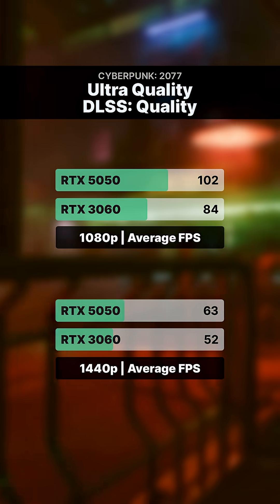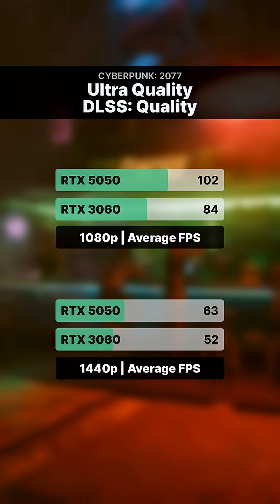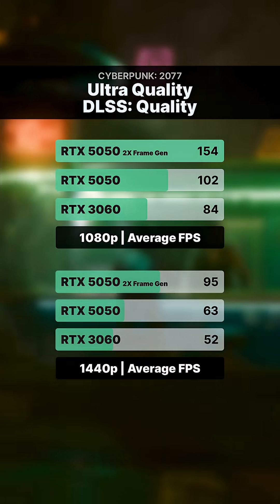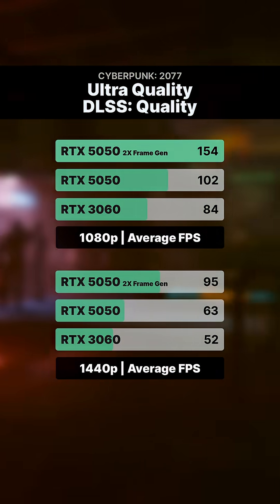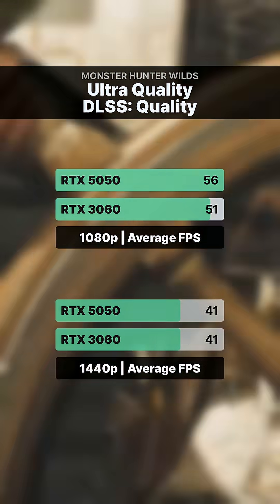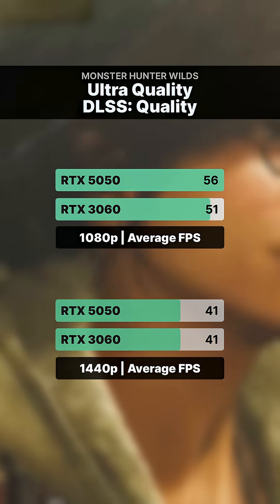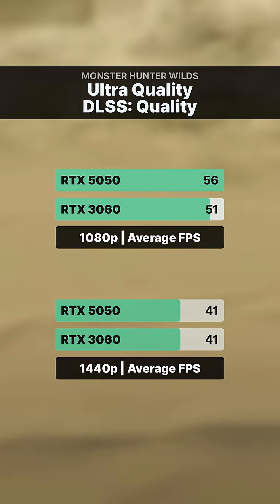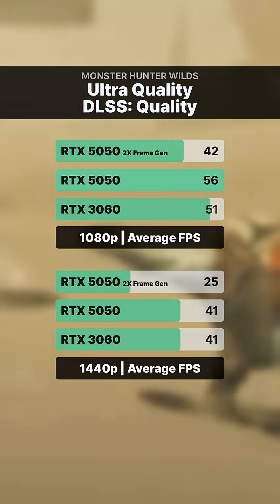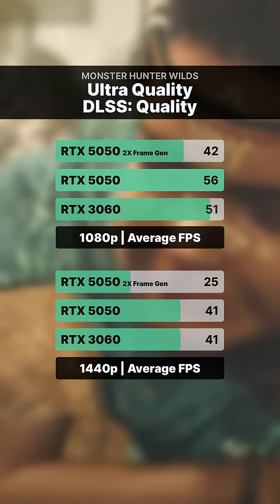In Cyberpunk 2077, the 5050 again pulls ahead by about 20%. Frame generation boosts 1080p even further, and at 1440p it holds together better than in Doom. And then there's Monster Hunter Wilds, where the 5050 doesn't really move the needle that much — it's slightly better at 1080p, but ties with the 3060 at 1440p. With frame generation turned on, performance actually drops, again likely due to the VRAM bottleneck.